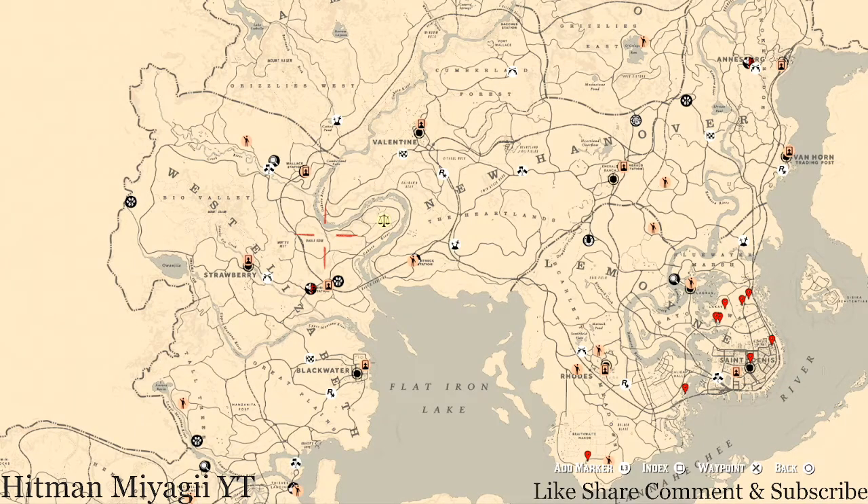What's going on, HitSquad? It's your main man Hitman, and I am back once again with the daily spawn updates for Red Dead Redemption 2 Online. This is for the family heirlooms, all luxury, the coins, the arrowheads, the flowers, the antique alcohol bottles, all tarot cards, the bird eggs, and the fossils.